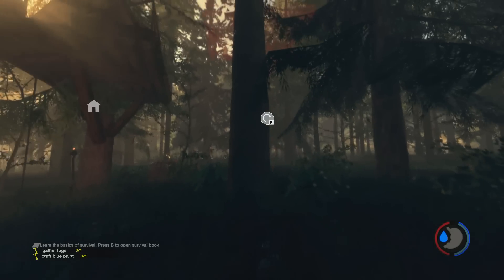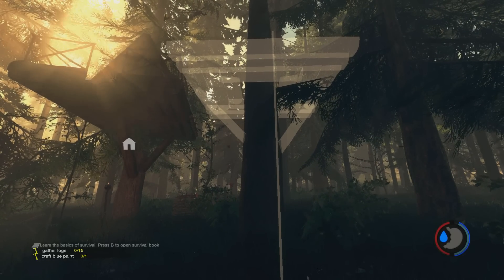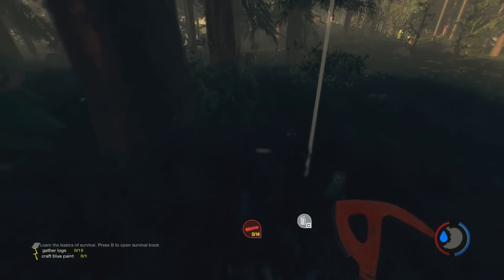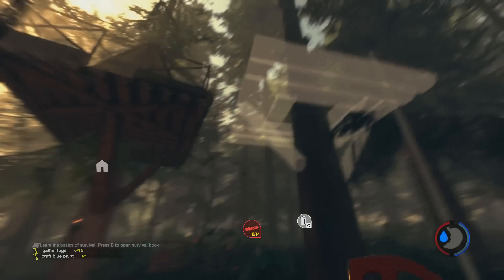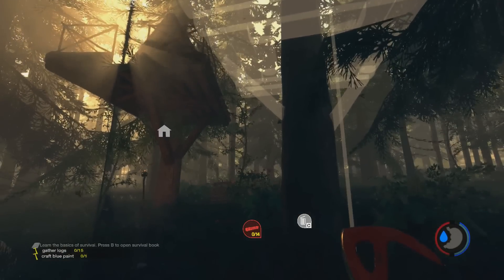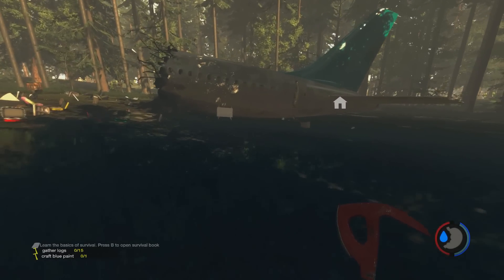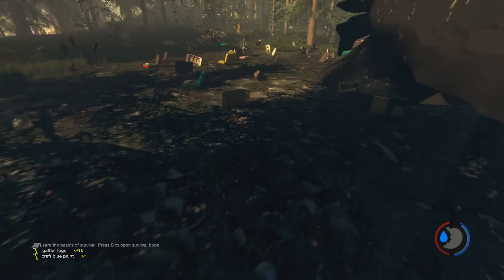So my wall will be like here going through, and this will be inside it. I think I can jump from that platform to that platform, but that is 14 logs — that's quite a bit. Also, we need some rabbits to make a rabbit pouch to get some blueberries to finish this archery target, which is annoying.